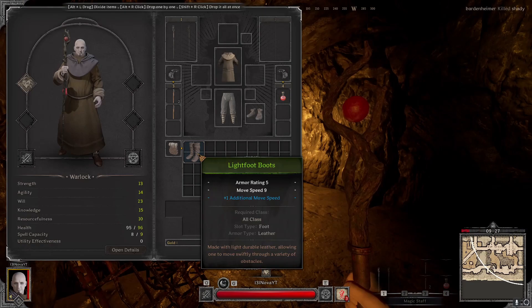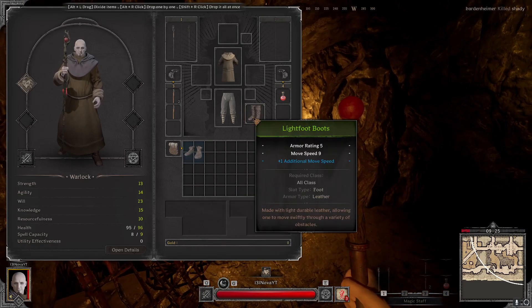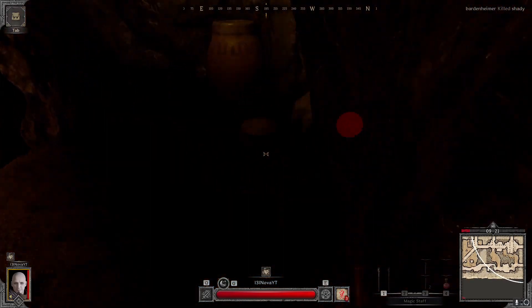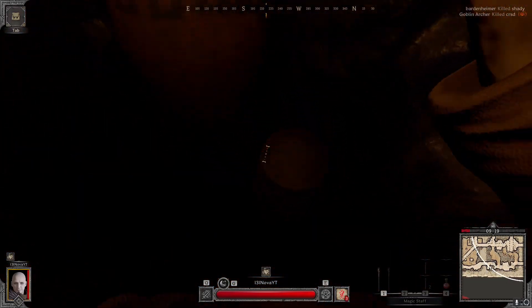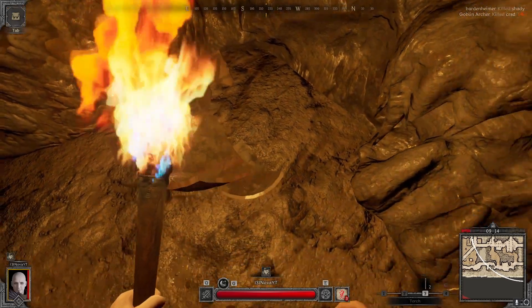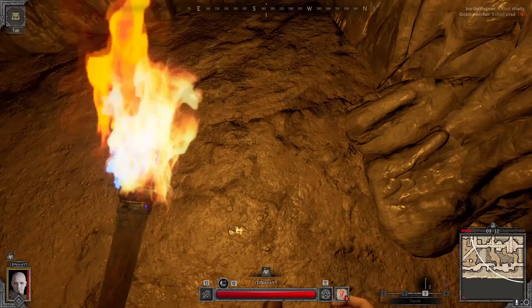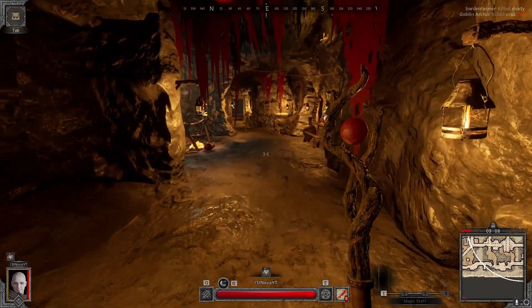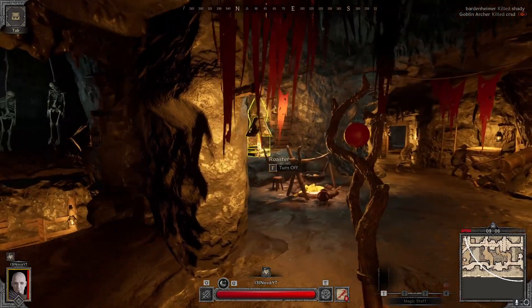We got a torch. Lightfoot boots - really good, more move speed than most other boots, so I'd definitely suggest running them if you get the chance. And if you didn't know, destroying vases does give XP. It's not a lot, but it's always worth destroying them. Vases also seem to have a pretty high chance of dropping consumables and stuff like that.